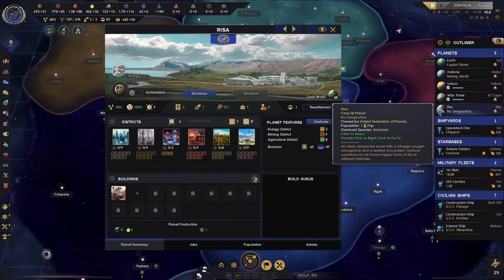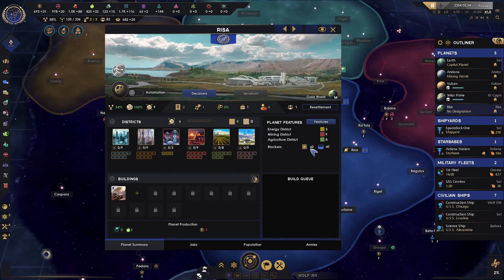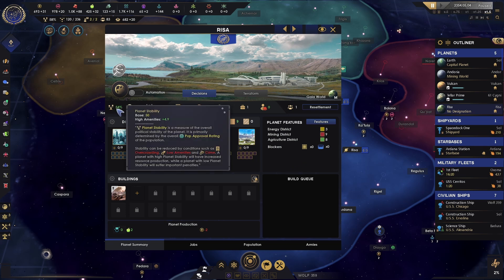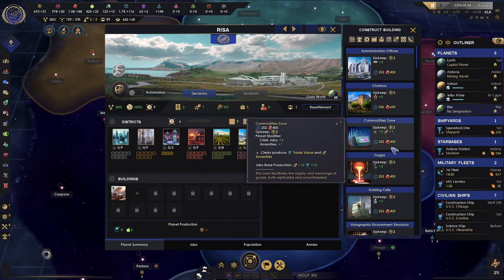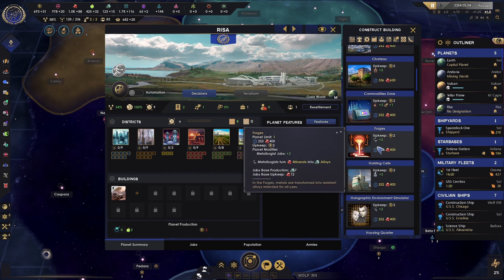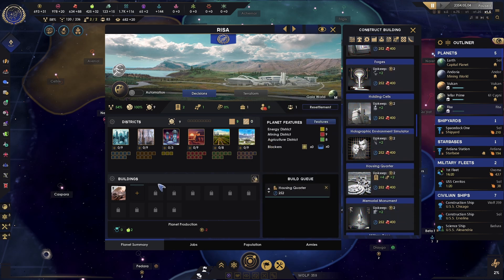Ryza has finished colonizing. Let's go ahead and take a look at it. Stability is not too great — it's only 54% and we are in need of housing. So I'm going to click on buildings and go ahead and add a housing center here so it can build up some housing.